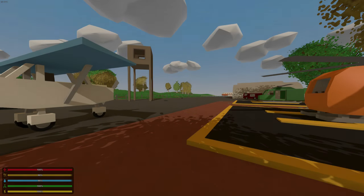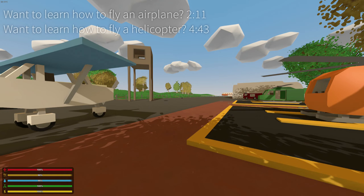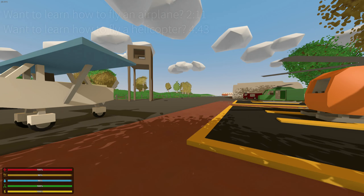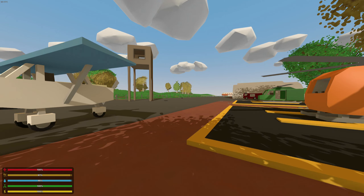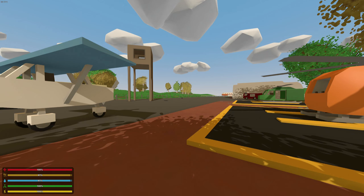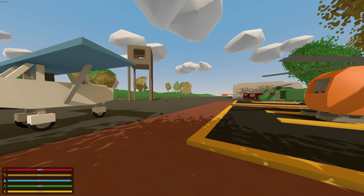Hey guys, MeLightBigBoom here, and welcome to Unturned 3.14.1. This week's update is quite possibly — not quite possibly — this is the most hyped update of all time. This adds not only one, but two things that the Unturned community has been asking for, or dreaming of, for the longest amount of time. You guys guessed it: airplanes and helicopters, both of them.